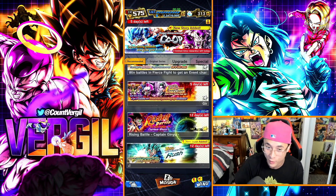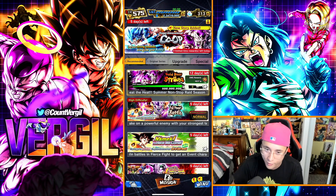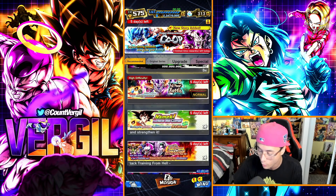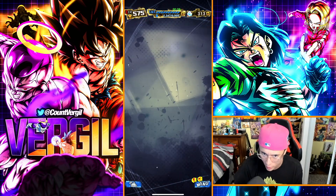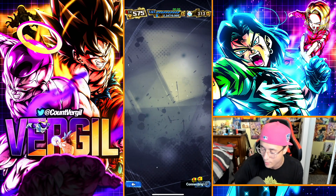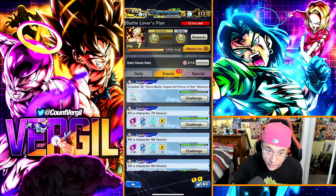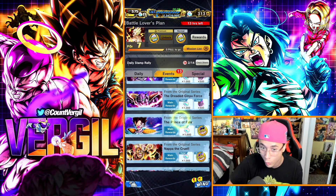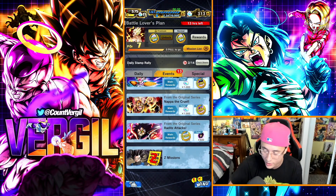Pretty much any free crystals in the game are worth getting — do your events. Every tab has numerous events, story missions, and things to complete. If there's a little red tab next to an event it will expire, so prioritize those. Original series events usually stay around. Complete the challenges, get your chrono crystals, and then check the Missions tab for even more missions tied to those events.